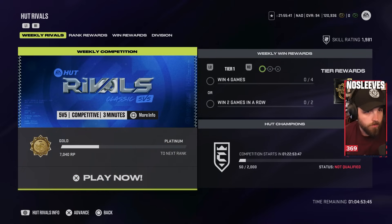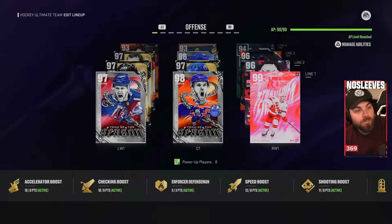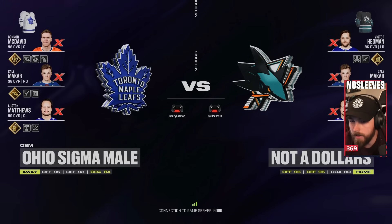The goal is still to grind out Rivals to get to Division 1. We're at 1,981 points, so we've got about 119 more to go before the series ends. The only players left at this point are brand new EA Play players or the hardcore of the hardcore, so it's going to be an absolute disaster. Alright, we've got a game — let's get back into it.